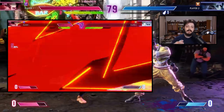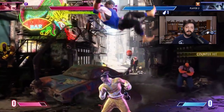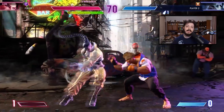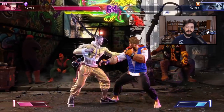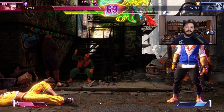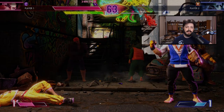You can also cancel into drive impact from your normals — I think only your special-cancelable normals, as I didn't see any non-special-cancelable normals being canceled into drive impact. This is important both on offense to keep your block strings harder to predict, since opponents have to watch out for the drive impact, and also for other defensive situations we'll discuss later.